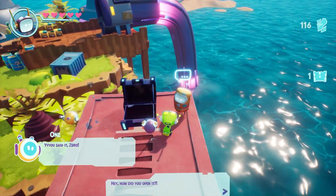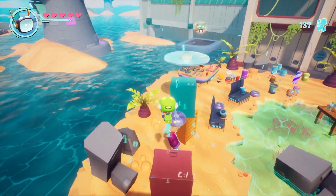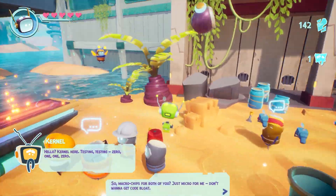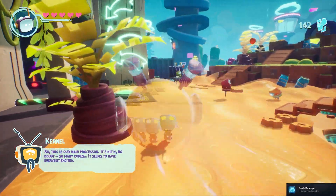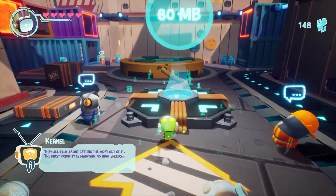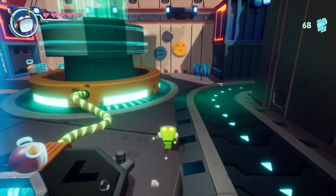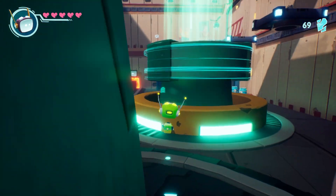There's a cache nearby, might be worth opening. Let's go. Ooh, that's big money. You said it, Zero. How did you open it? By hitting it. I beat things. Basically this game is a platformer, which is pretty awesome. Colonel here. Testing, testing. Zero, one, one, zero. This is our main processor - it's nifty, no doubt. So many cores. The thing I just did there while he was talking was put the data into a transfer thing, and once I do that I get to move on to somewhere.